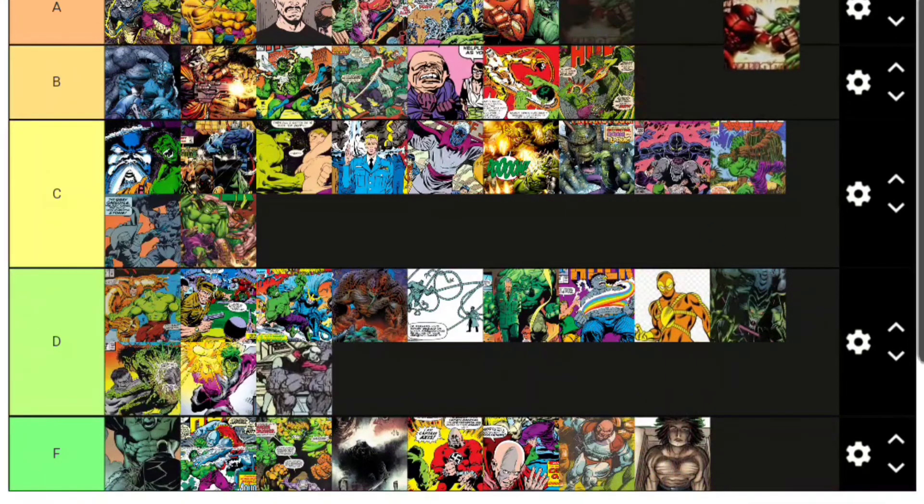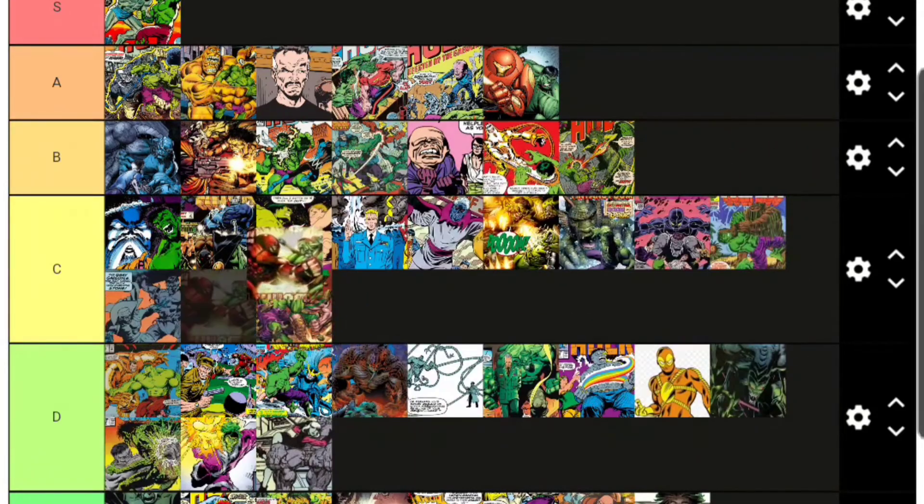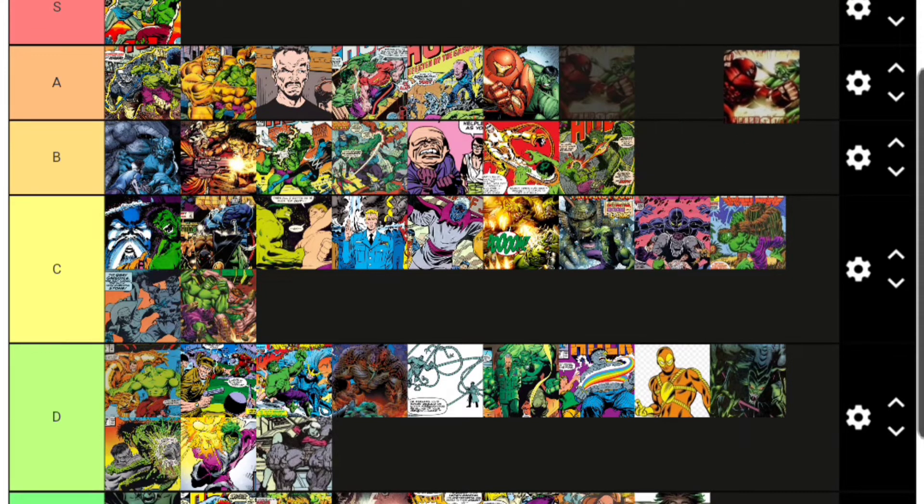The Juggernaut is another X-Men villain on this list alongside Apocalypse and Blob. However, Juggernaut has fought Hulk so many times and their fights are so evenly matched that Juggernaut is honestly A-tier as a Hulk villain. You could almost put him S tier, but since he's S tier on another character's list, I won't do that here. I always love the interactions between Juggernaut and Hulk — so many cool battles, always pretty evenly matched.